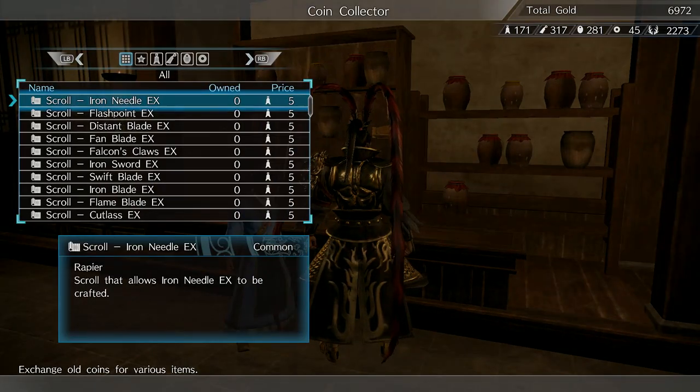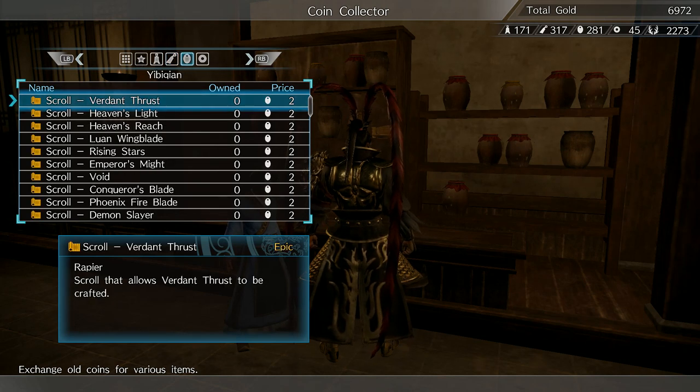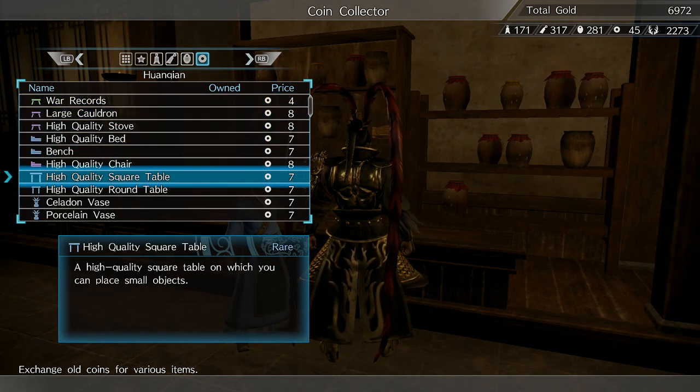You will need 3 copies of the recipe. Then, head over to any blacksmith in any town, city, or village, talk to them, and choose the craft option.